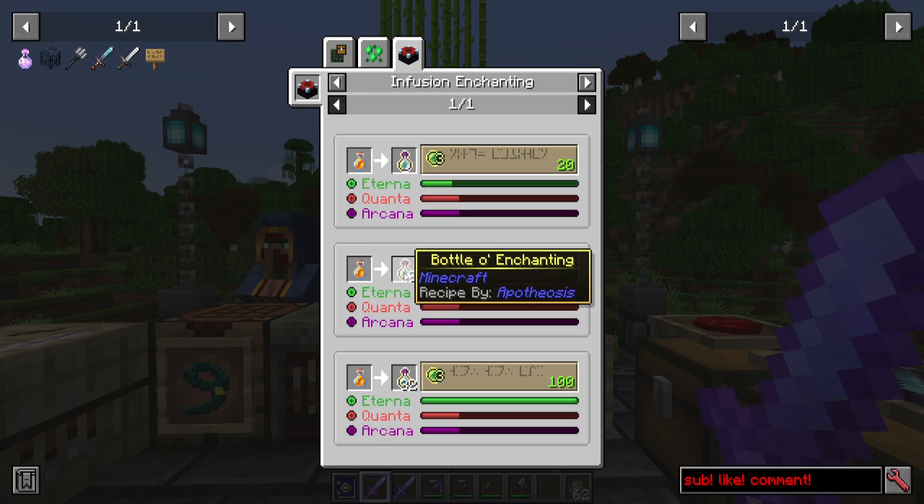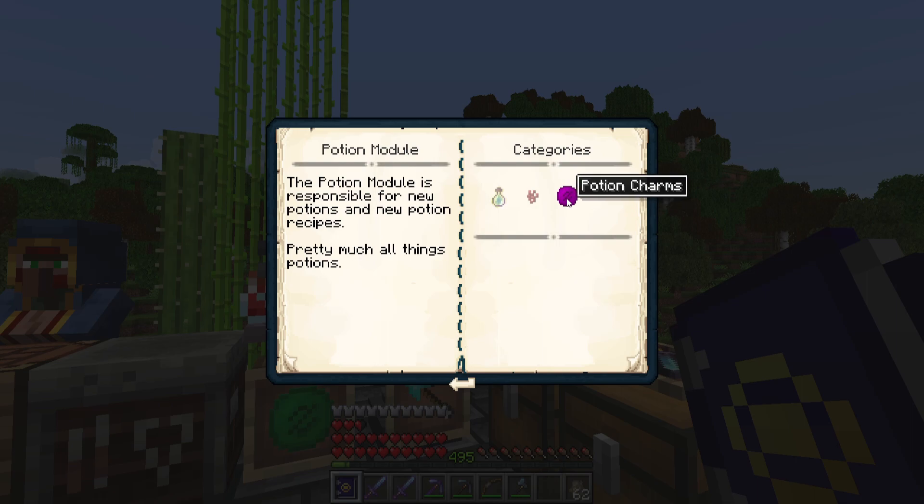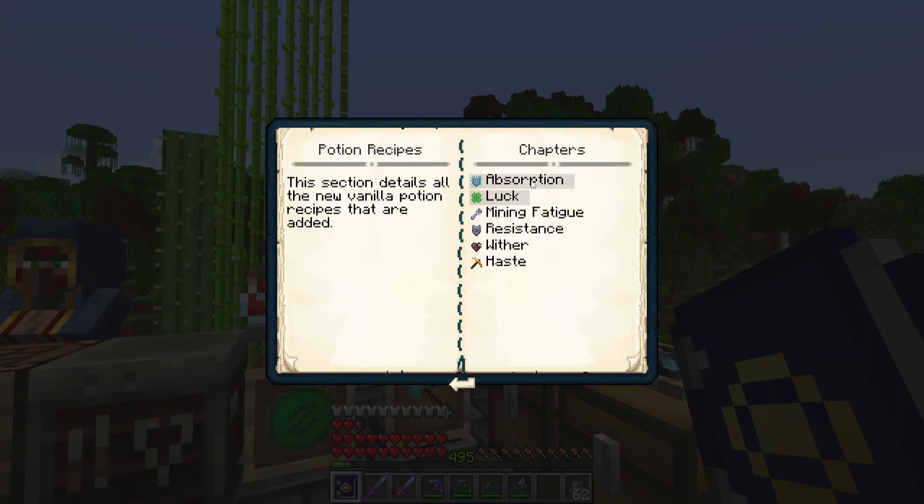I would say try to aim for at least three of them so you can make a potion charm. Before I delve into potion charms, there are new potion recipes for absorption, luck, mining fatigue, resistance, wither, and haste — they all do pretty much exactly what you'd expect. The only exception is that absorption does not re-add itself; it just gives you those hearts to start with.